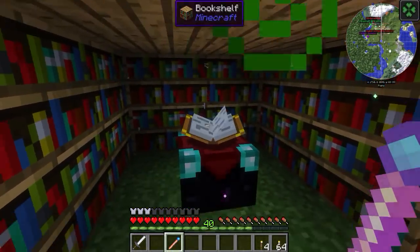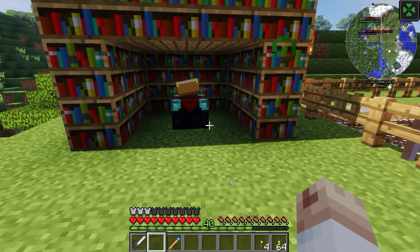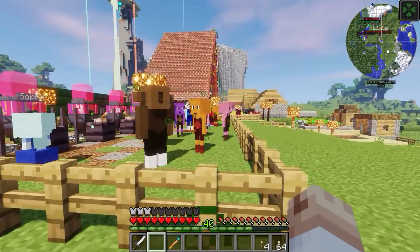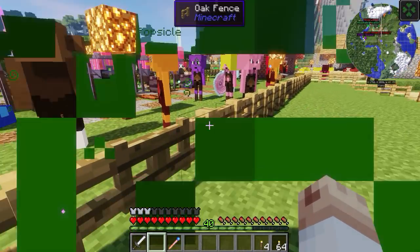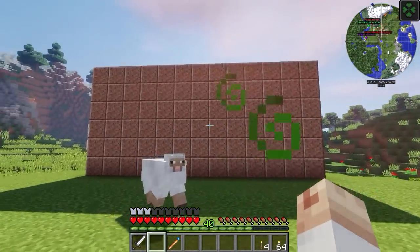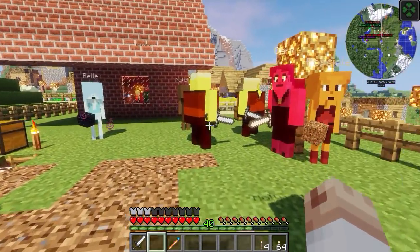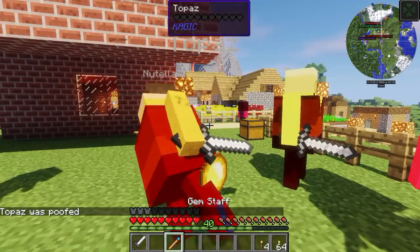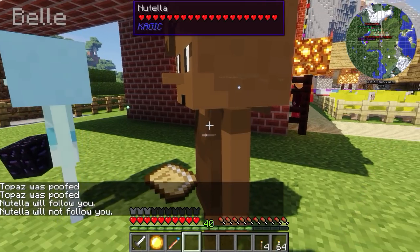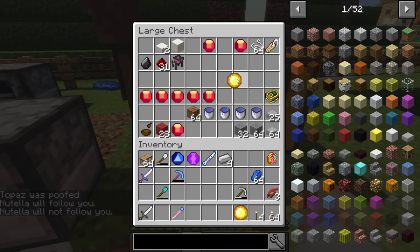I've got an enchantment table here as well because I need to do some stuff later on with mining. I want to get some ores. Look at all these incubators — I'm lagging so badly because there are so many gems here right now. It's lag-free when I turn away, but the moment I turn back it's so laggy. I'm going to move some over here for a bit. Let me grab our topaz — they still don't have their names yet.